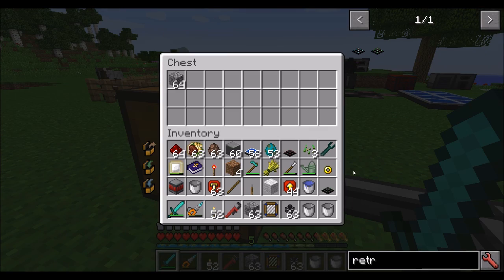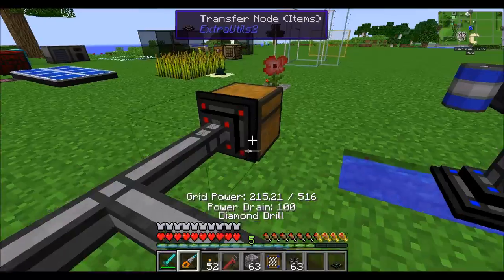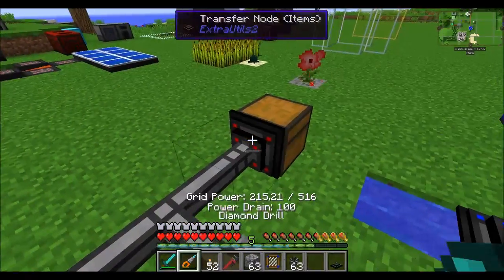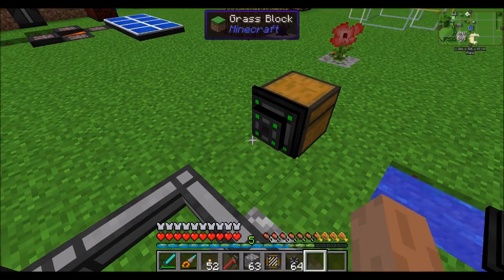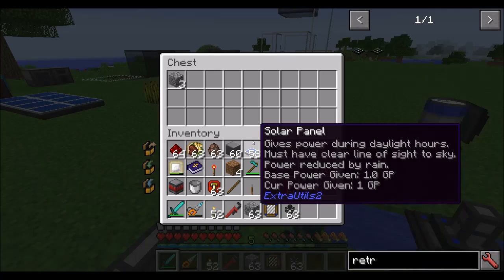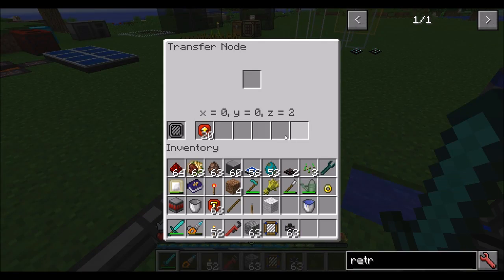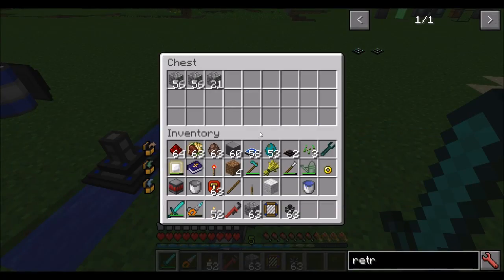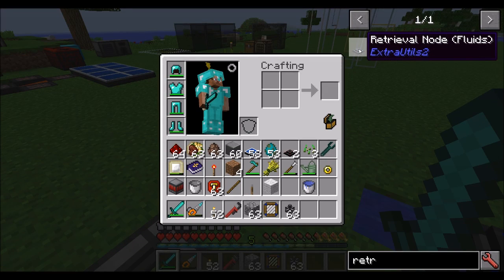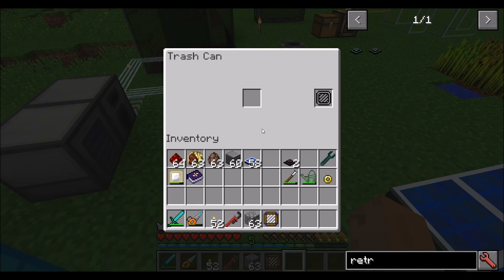Retrieval nodes work in the opposite direction from transfer nodes. Instead of pulling items out of an inventory and shoving them into any inventories it can find nearby, the retrieval node will retrieve items from remote inventories — iterating through all the pipes, finding all the cobblestone it can, and pulling it in. The same kind of thing exists for fluids. The trash can has also made its way back — any items that go in there are completely destroyed. You can pipe items in, and you can insert a filter to make sure only specific items are allowed to be piped in.